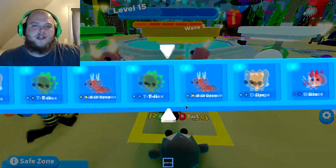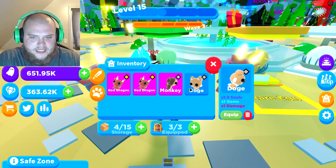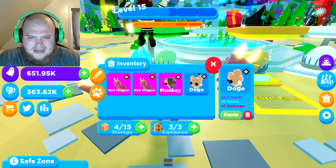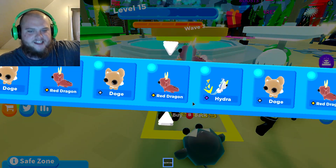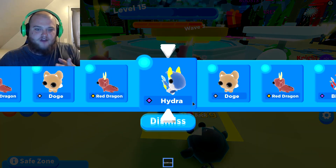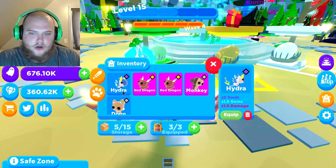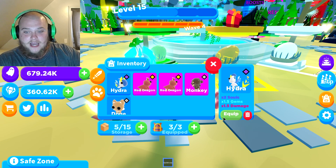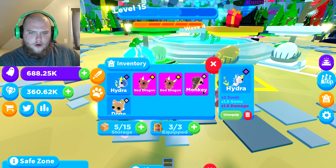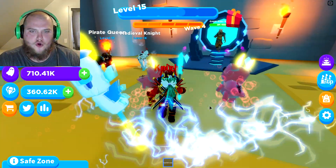I want something better than the monkey. Please be better than the monkey, bro. A Hydra? I think that's rare - it's purple, 9.1% chance. Two times soul - I need to unequip the monkey. Now we're balling, bro. I'm gonna go ahead and level these guys up some more.